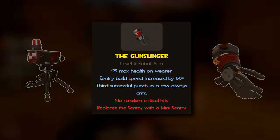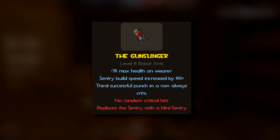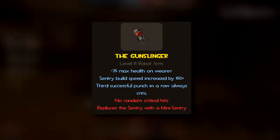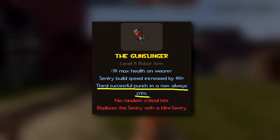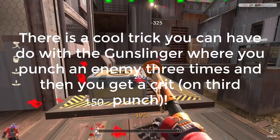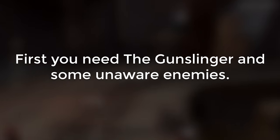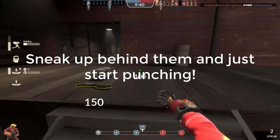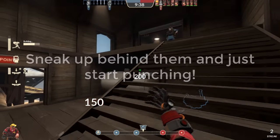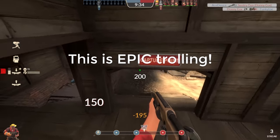Right away, the most noticeable thing about the Gunslinger is that the stats are extremely unique. Starting with the triple punch crit — there's a cool trick you can do where you punch an enemy three times and get a crit. You need the Gunslinger and some unaware enemies; sneak up behind them and just start punching. If you punch for long enough, you might get a crit.